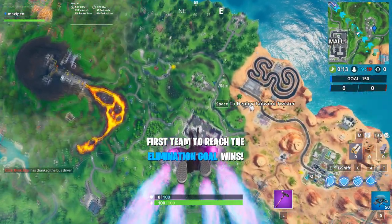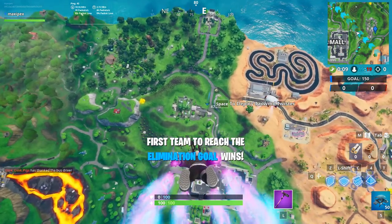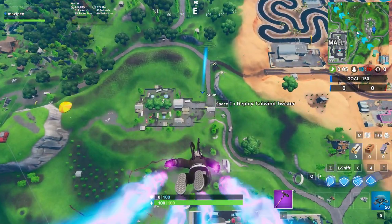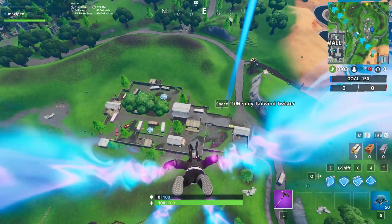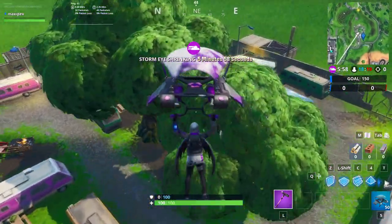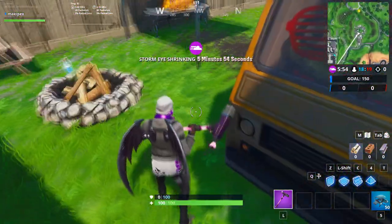Week 7 challenges are not so hard. The easiest way to do them in one game is to search a chest, use a campfire, and use a vending machine. This location right here might work for all three.